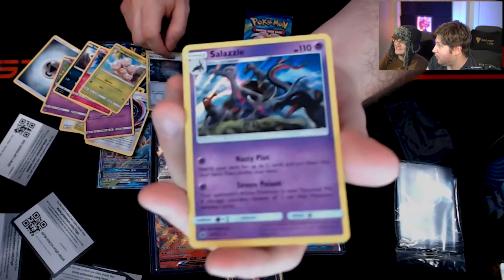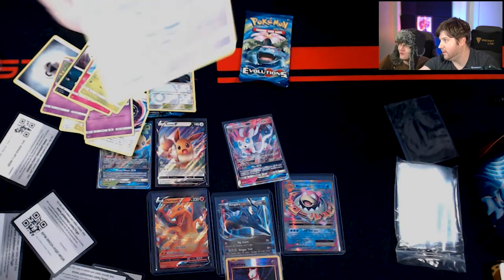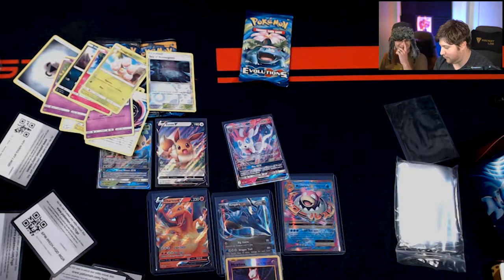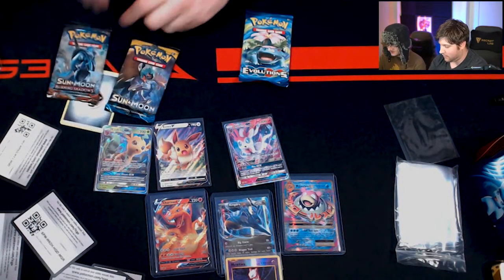A Salazzle — a very cool Pokemon, I really like this one. It's the sexy lizard girl. It's a regular holo but she's looking pretty fine. Let's just move on before I say something I don't need to say on camera. We'll sleeve her up.